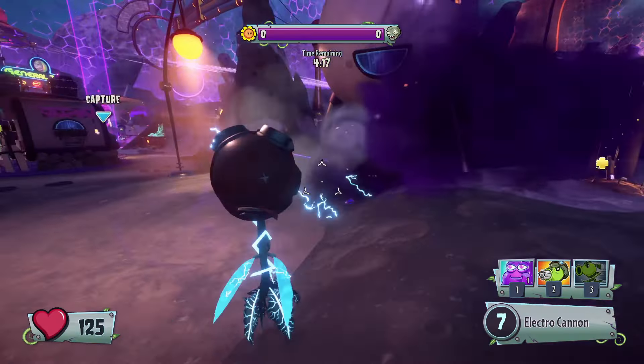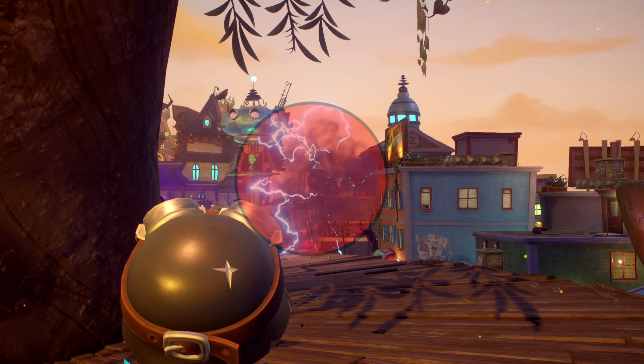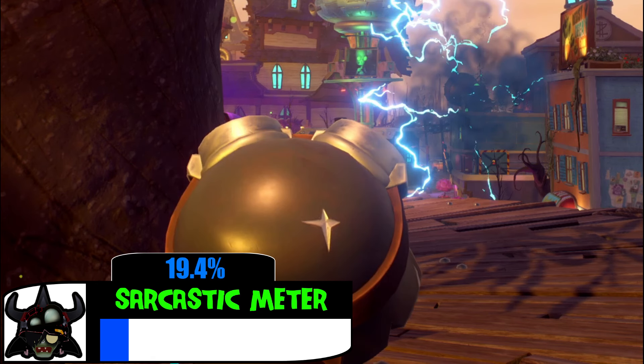There are many benefits to detonating a shot while in the air, so let's talk about them. For one, the detonated shot has a giant hitbox while in the air. A giant hitbox, as in, if there's a zombie in this gigantic circle of a hitbox, they will be taking damage no matter what. Seems pretty fair to me.